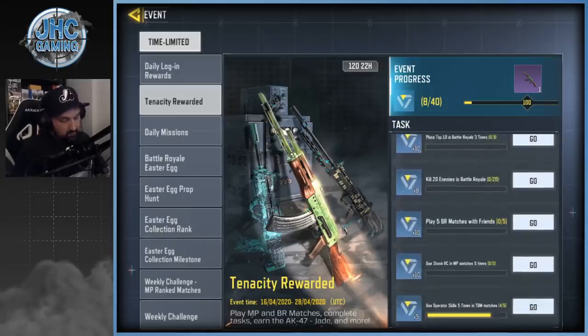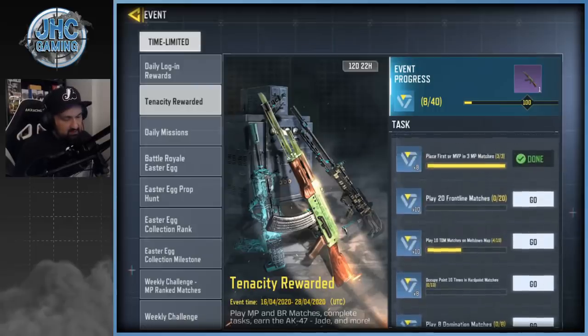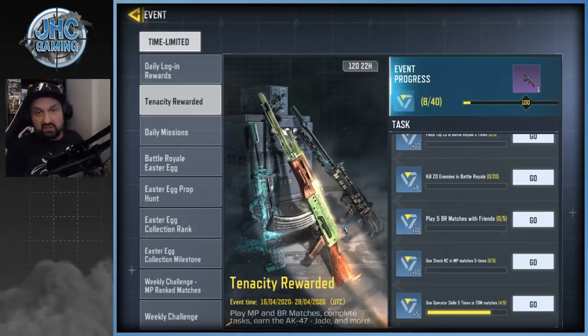Frontline is not in ranked, so you'll have to do those in public matches for 10 points. You need to do most of these tasks to get over 100 points, so it's a bit of a grind — but the rewards are worth it. The AK-47 Jade is epic, and epic gun skins are pretty rare in this game. Usually on ARs it's extra range. Check it out, let me know in the comments how you're doing, and I'll see you guys in the next one — take care!